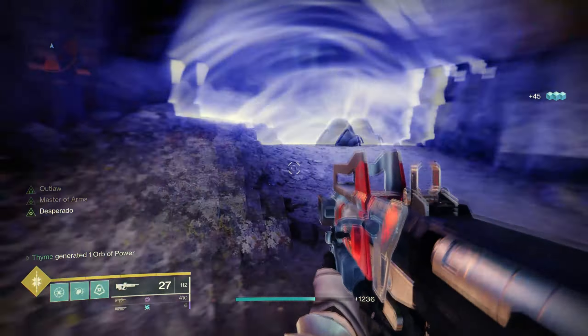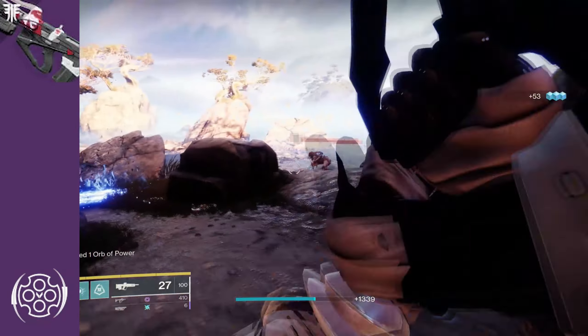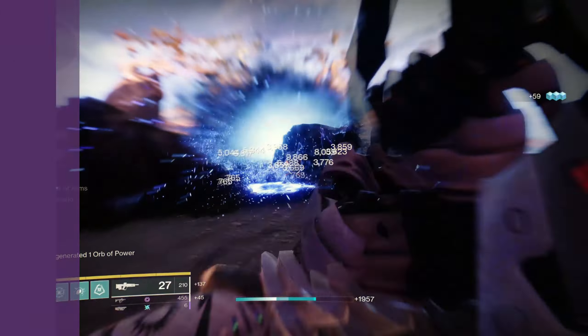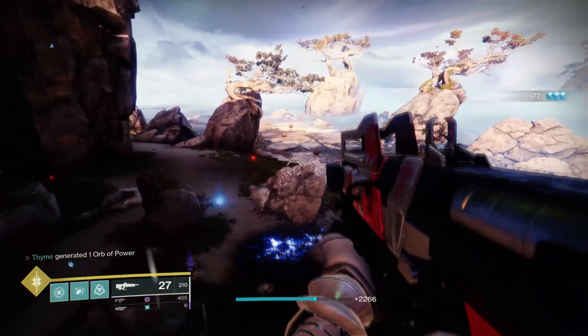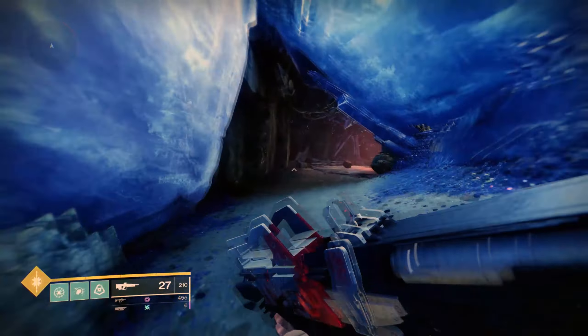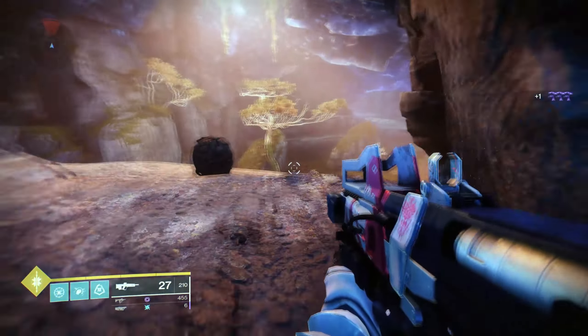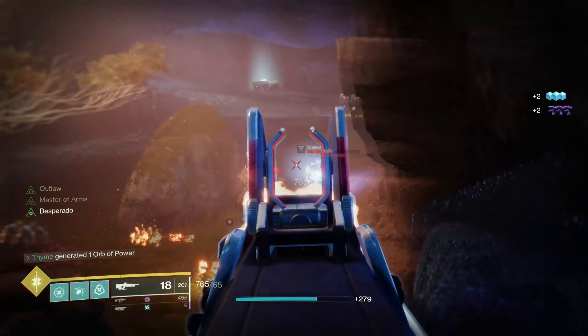In Forsaken, Bungie added a more accessible version of Redrix's Claymore in the form of Redrix's Broadsword. To obtain the Broadsword you would simply just need to complete a very, very long Crucible quest. I'll never forget the final step of this quest was to reset your valor five times. This weapon had Desperado and Outlaw, but what was pretty cool is you could actually randomly roll the barrel and magazine perks. Overall these Pulse Rifles were really fun in PvP and PvE.